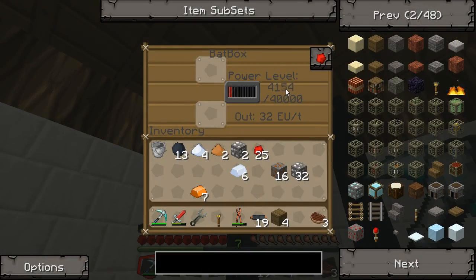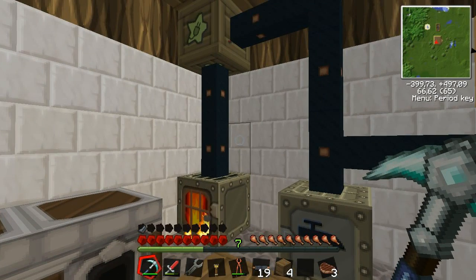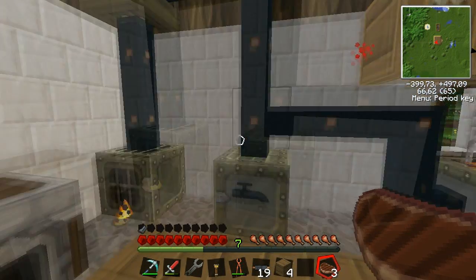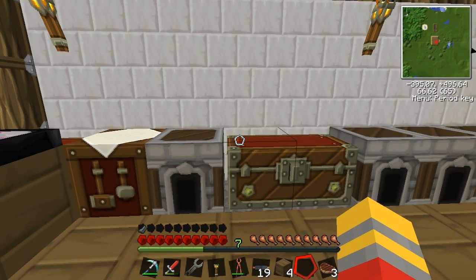So now we get the power — you see that box is filling up. Now we're going to create some more power, and that is — we're gonna create some solar panels. It's not too easy, it takes a lot of materials.